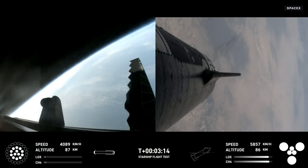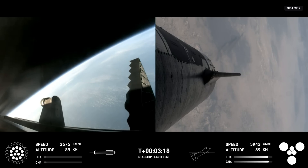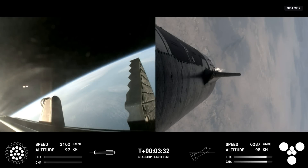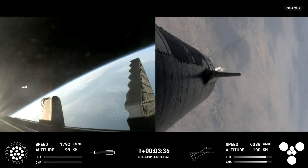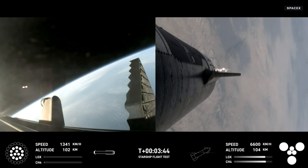Looks like all 13 are lit. We've got a booster on the way back to the Gulf and a ship on the way to space. Ship power and telemetry nominal. The first stage is currently performing the boost-back burn. This is expected to last a little over one minute, propelling the booster back toward the coast and taking it to a landing in the waters of the Gulf of Mexico.